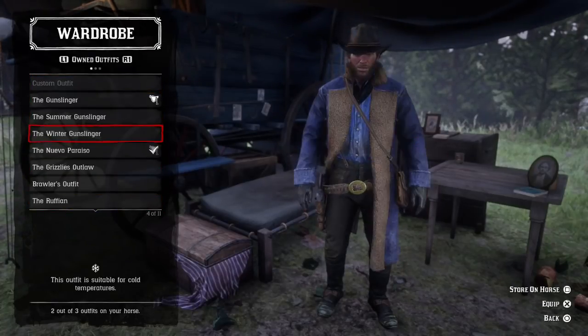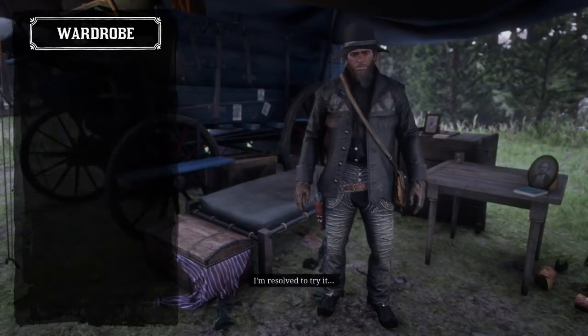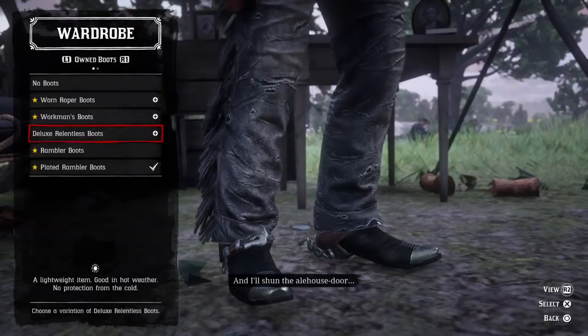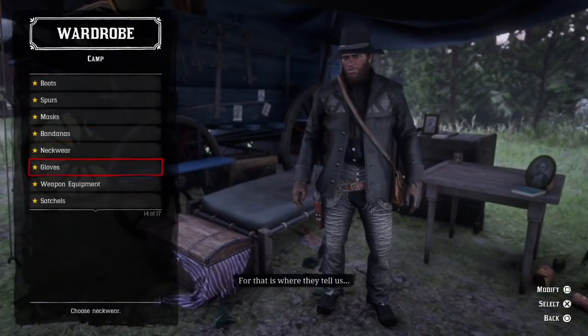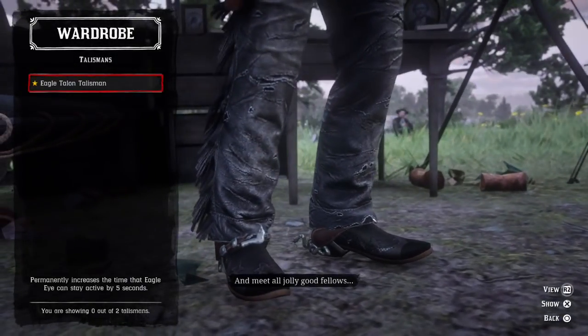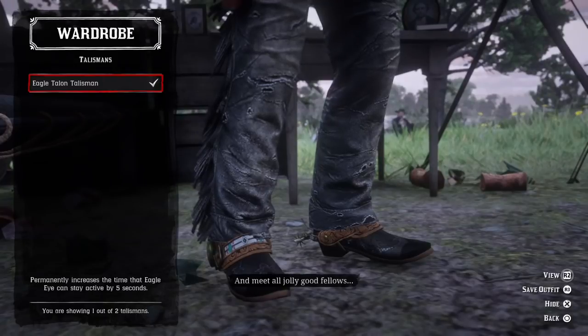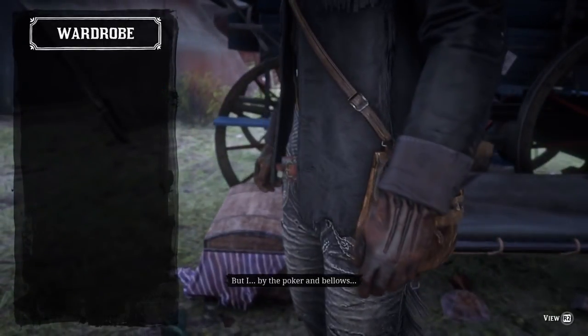Next thing — your talisman for your boots. This is going to be an Eagle Eye talisman. It's going to boost your Eagle Eye, I think for five extra seconds or so. As you can see on screen, that's the Eagle talisman. You can equip that to give yourself some bonuses.